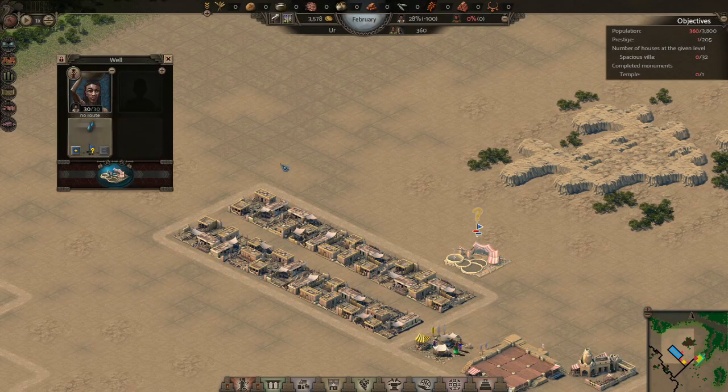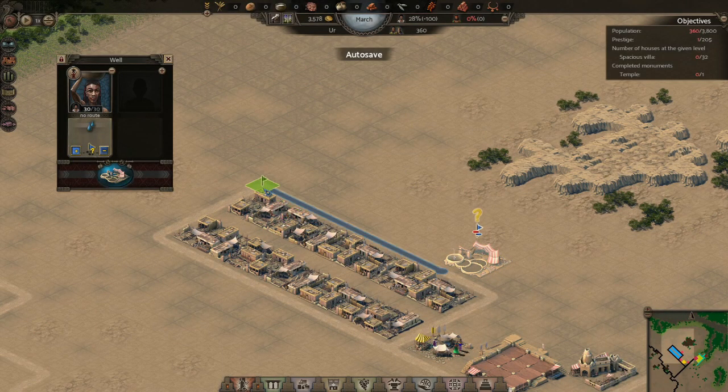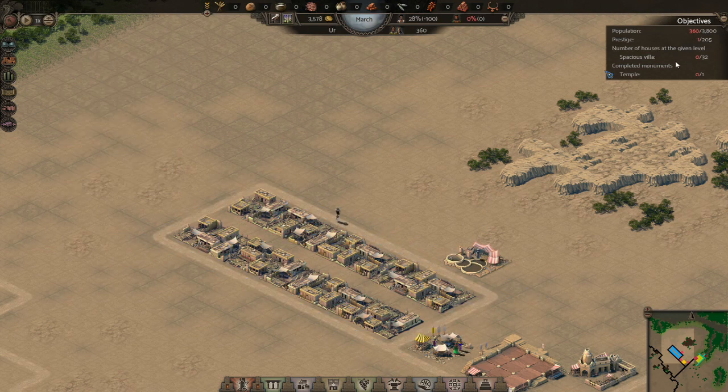Another big change is the fact that you can set the walker routes of your service delivery people, which is probably the biggest adjustment from the Pharaoh games and is honestly one that I quite liked. In Pharaoh and Cleopatra and some of the other Impressions games, the routes that the people who deliver services to your citizens — like food, water, healthcare, etc. — are set by how you plan your roads and through the use of road blocks to try and direct people where you want them to go. You don't really have a choice. This game is very different. You are allowed to set the route of the people that you want to walk different places, and I personally love that aspect of the game. You don't need roadblocks because people aren't going where they're not supposed to.